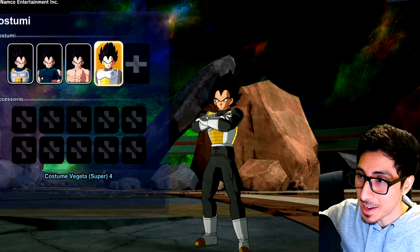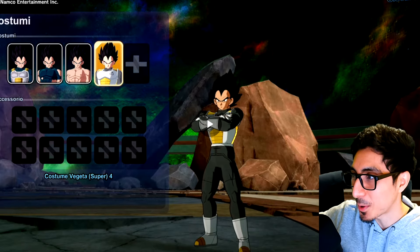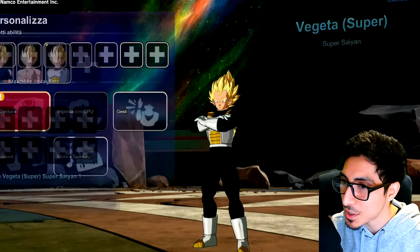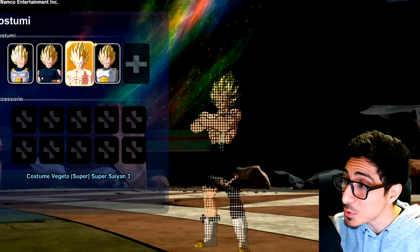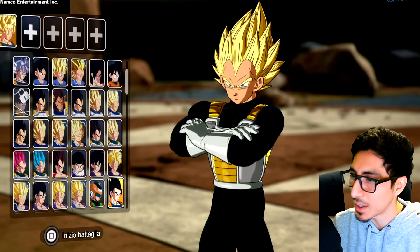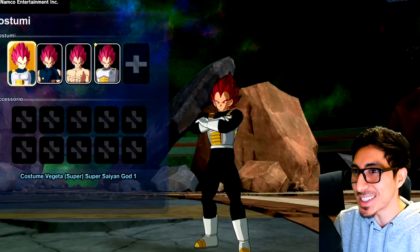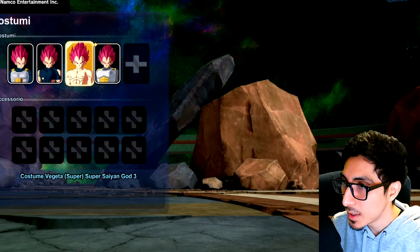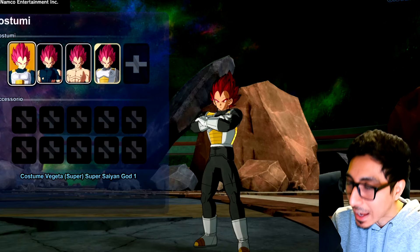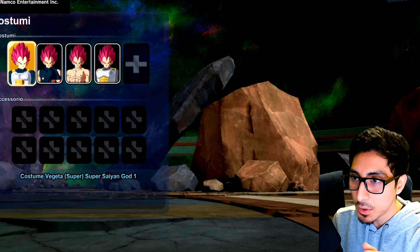Super Saiyan God Vegeta with the Whis armor — that's where the money's at. We've pretty much seen Super Saiyan Vegeta with the Whis armor before. He's really pink on the character select but has that nice tan complexion in the actual game, which is kind of funny. Super Saiyan God Goku and Vegeta both got their Whis uniforms and everything — that looks so peak. You have the Broly movie version now, but I'm surprised they didn't include the anime version.